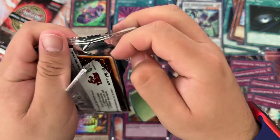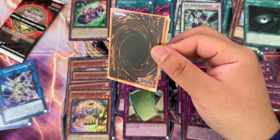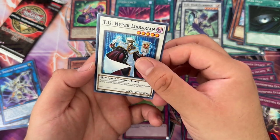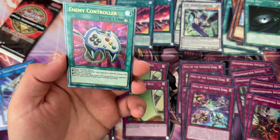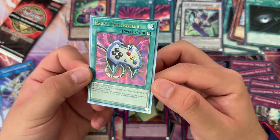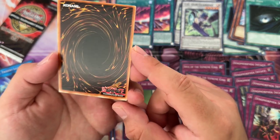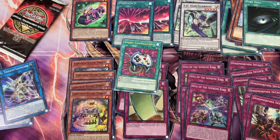Two more packs. I do have some more packs in the wings that I might do shorts on. This looks like an ulti — the back is kind of off. It's either an ulti or a really damaged super rare. It looks like it's an ulti, it's a spell, so it's Enemy Controller. Oh man, that is so miscut! Look at the bottom — it's really miscut. You can definitely notice it better on the back. That is terrible, terrible. But at least we pulled an ulti — that is ulti number four.